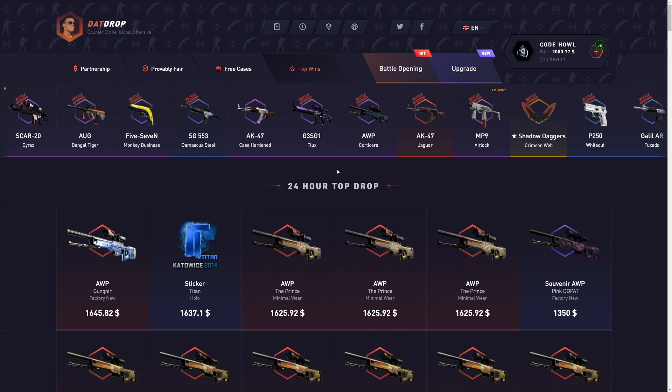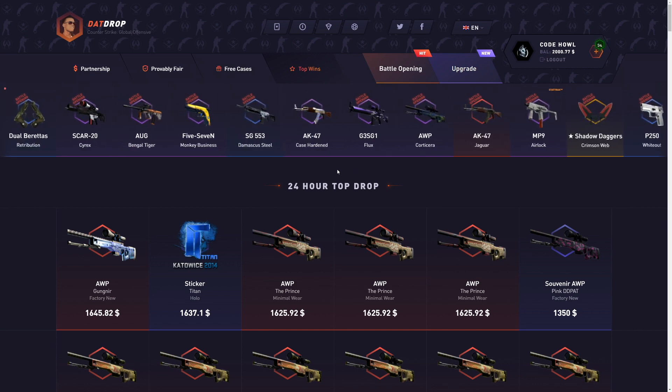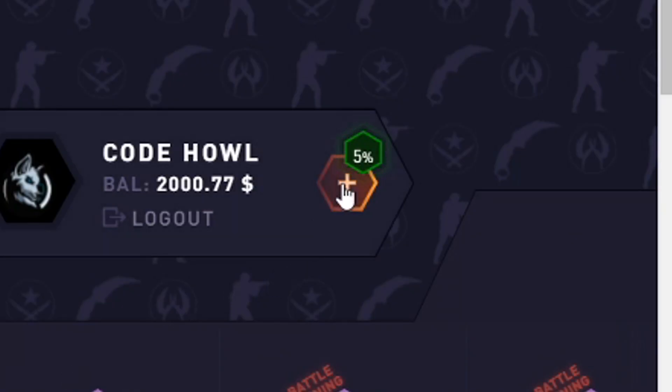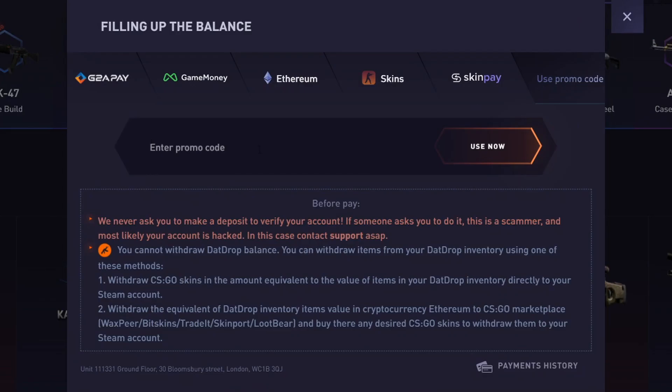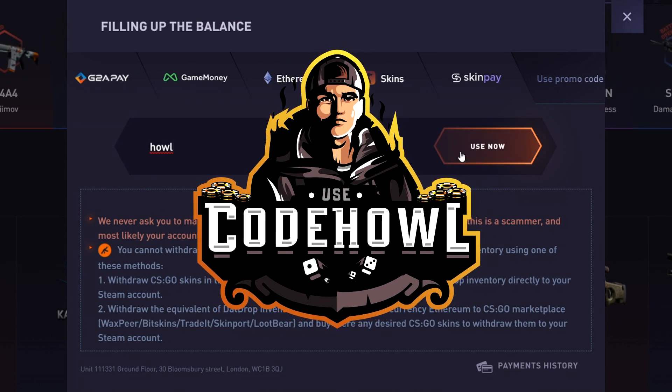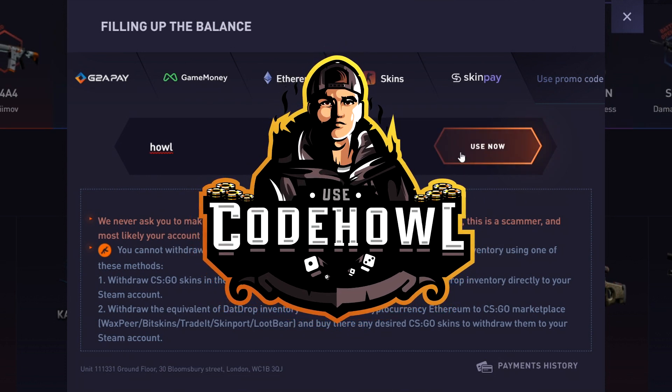If you want a 5% deposit bonus on that drop, support me a ton. Click the plus tab on the top of the screen, click 'use promo code,' and type in the code 'house.' Super simple code — click use now for a 5% deposit bonus. Helps me out a ton.